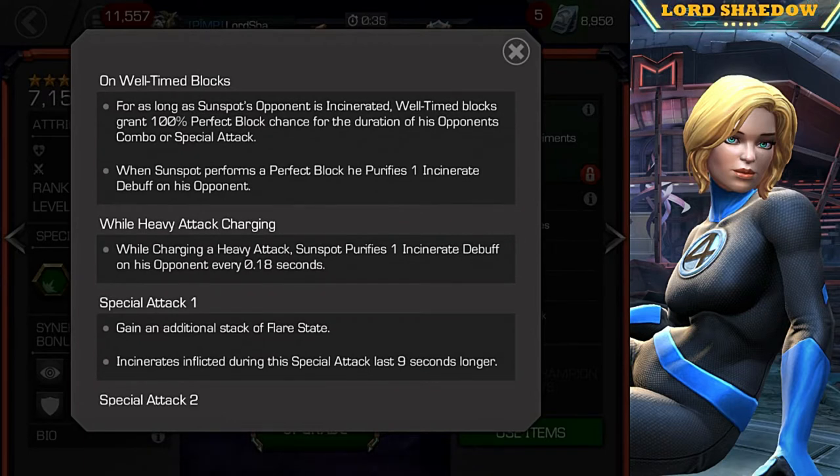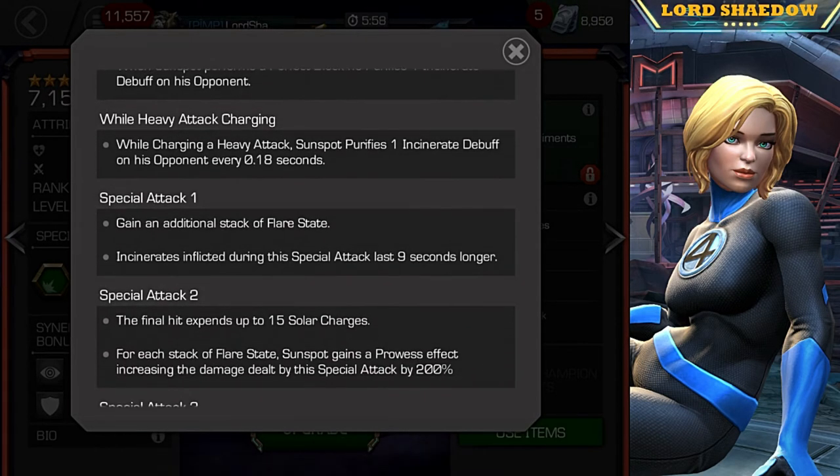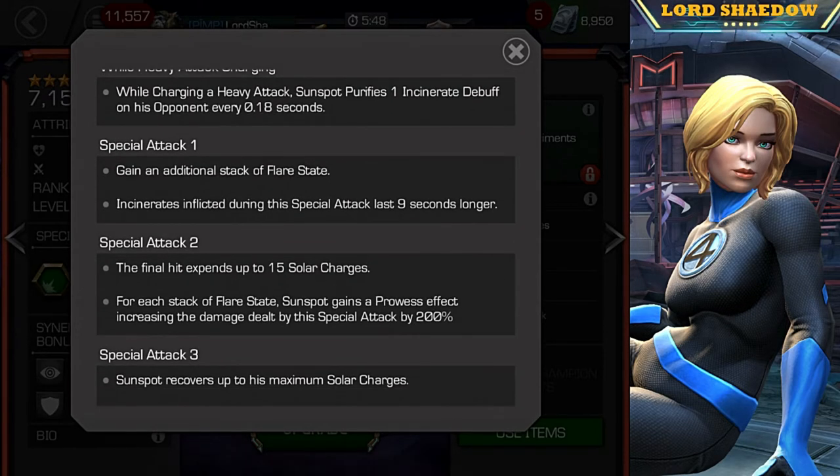On his well-timed blocks: he has 100% perfect block chance as long as the opponent is incinerated. This applies only for the duration of the opponent's combo or special attack — not all the time. When Sunspot performs a perfect block, he purifies one incinerate debuff on the opponent. While charging his heavy, he also purifies one incinerate debuff every 0.18 seconds.